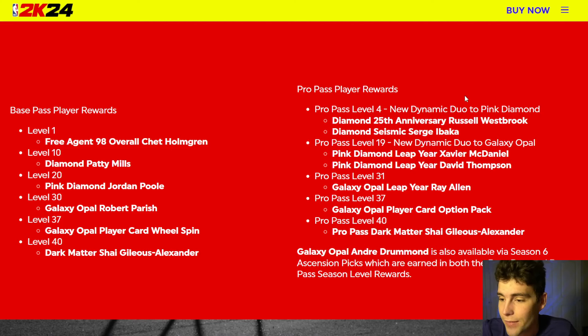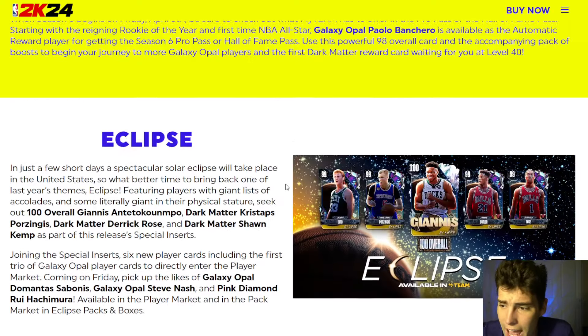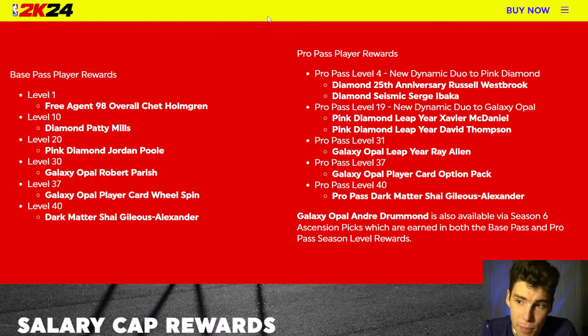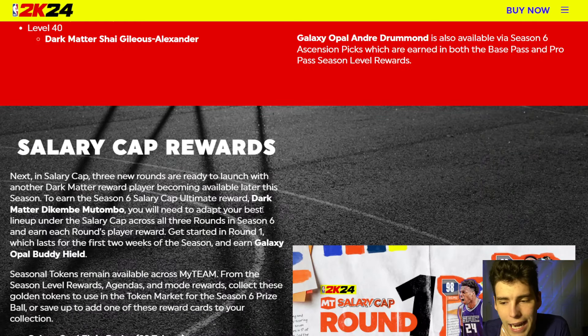Obviously you get SGA anyway, but Ray Allen, Banchero, and a choice pack instead of an equal-chance wheel spin - I think it's worth your time. I'm not trying to hype it up too much. You might get more ascension picks as well. I think last season I did, and I also know last season you got extra MT and VC along the way - I don't know if it mentions that anywhere in here. If that's something you enjoy, I would look at that. But just know Banchero by himself is worth the $10. So if Banchero by himself is worth $10 and you get a choice pack, you're gonna get Ray Allen, and then the better SGA - it is worth your time.